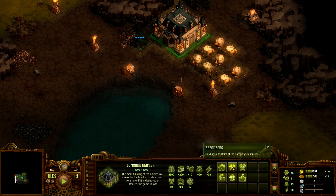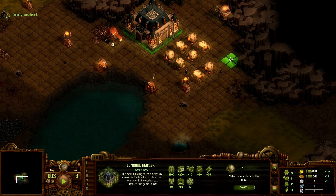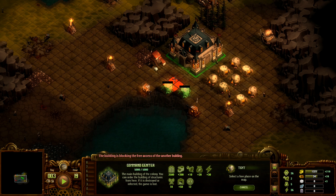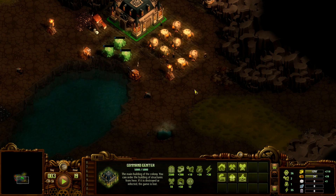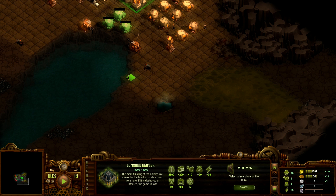We need walls ASAP, but we also need the soldier center and more workers. Let's place a few more tents in this area — that leaves us with 34 wood. Let's place a wall on the south side — at least we'll get started on it. It will be a double wall eventually, and I'll leave a little bit of space in front of it — you'll see why in the future.